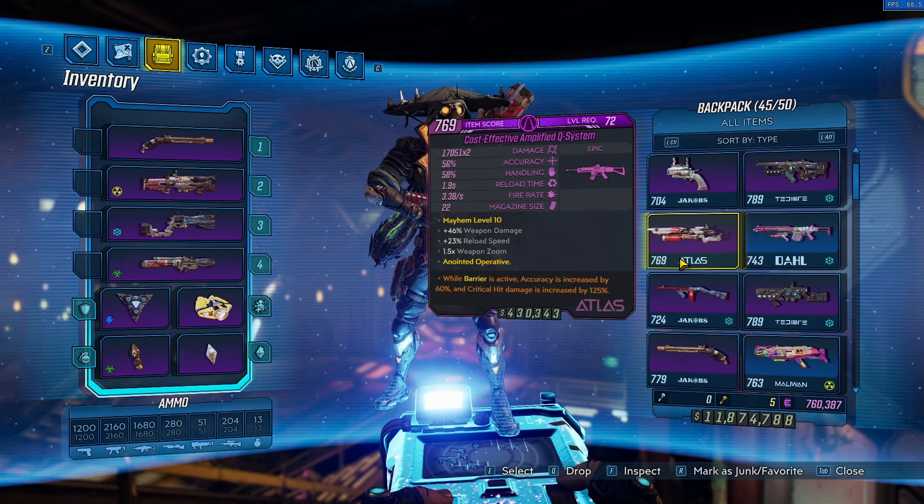There's also the Firewalker comm. There are class mods that can roll Fire in the Skag Den — fun because it has Stoke the Embers and Drowning Sorrows. Then the Low Life class mod has points into Thin Red Line and Desperate Measures as well as Click Click.